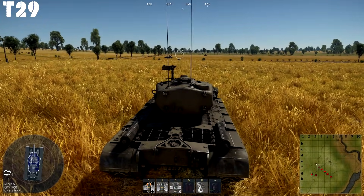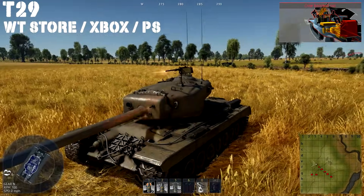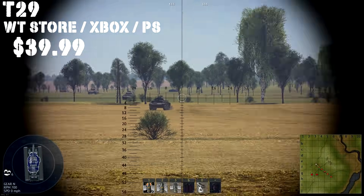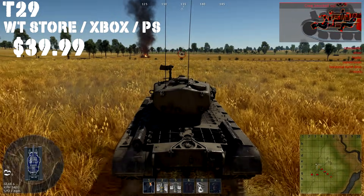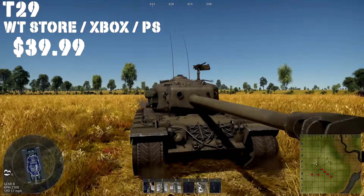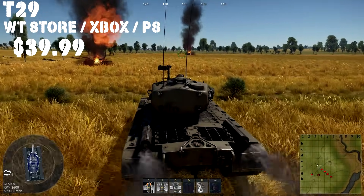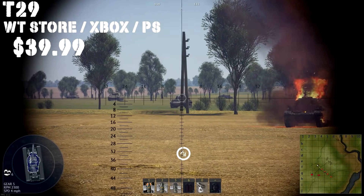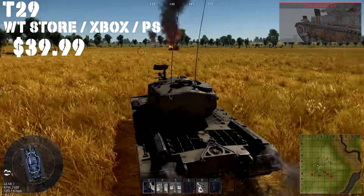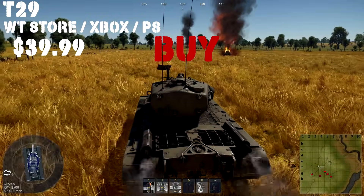Up next we have the T29 at a 7.0 battle rating. The only places you can find this tank for sale right now are the War Thunder Store, PlayStation, and Xbox for $40 with 1,000 golden eagles and 7 days of premium. At its BR it is capable, but does have weaknesses — if you fire straight through the mantlet with 200mm of penetration, you're going to knock out the breech. That said, it has a gun similar to the M26E1 in terms of performance, plus three .50-caliber machine guns. For $39.99 with the 7 days of premium and golden eagles, for how capable it is, it is a good buy — especially for a rank 4 vehicle. I don't think you're going to go wrong purchasing this tank.